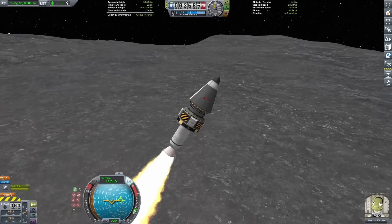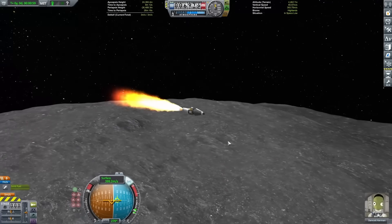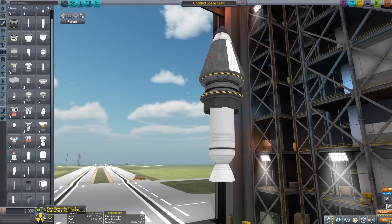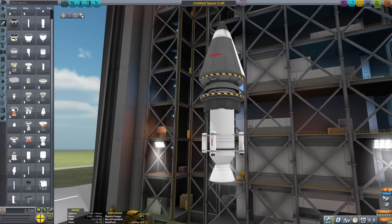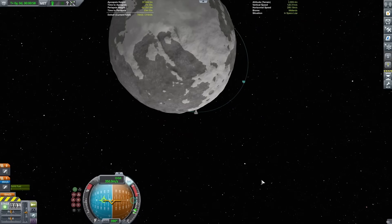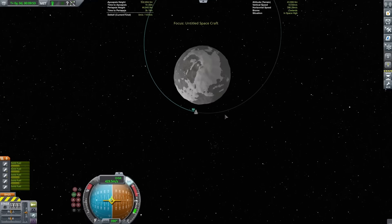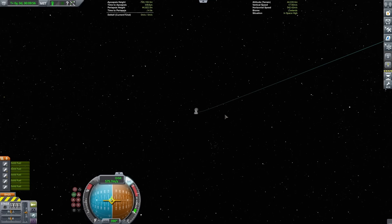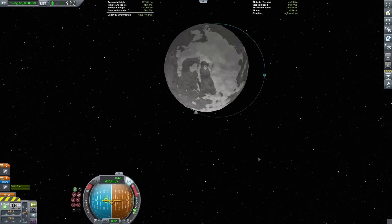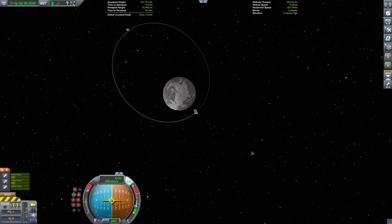Next up is Drez. I ended up using a booster that's half the size, but overall it's pretty much the same rocket. Drez is very similar to Elu but has a lot less mass, and I almost got a solid orbit. To push it over the edge, I added on some Separatron rockets — small little rockets to give myself a bit more of a bump. I warped over to the apoapsis and burned with those, and not only did they get me into orbit, they actually overshot and I accidentally escaped Drez. I just used fewer of them, and the next try gave me a much more reasonable orbit.